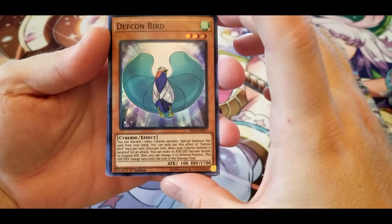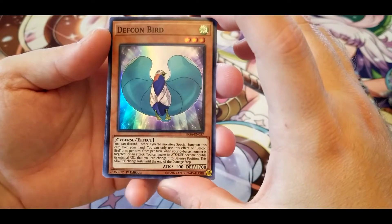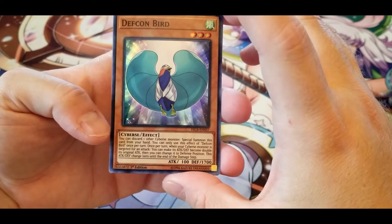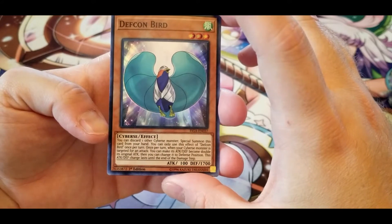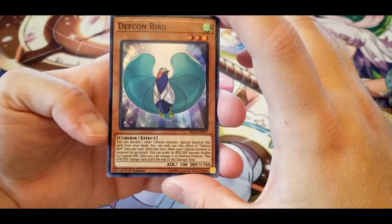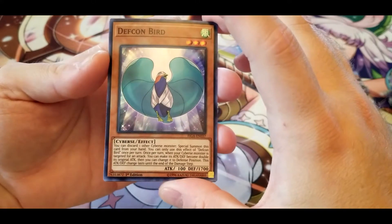Defcon Bird: you can discard one other Cybers monster to special summon this card from your hand, you can only use this effect once per turn. Once per turn, when your Cybers monster is targeted for an attack, you can make its attack and defense become double its original attack, then change it to defense position. This attack/defense change lasts until the end of the damage step.